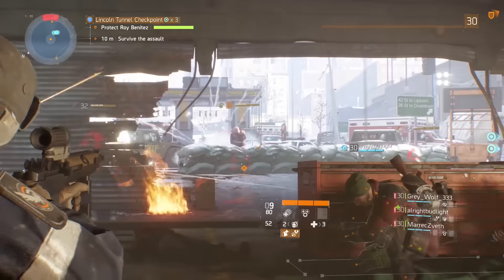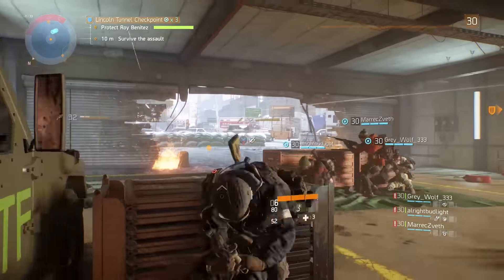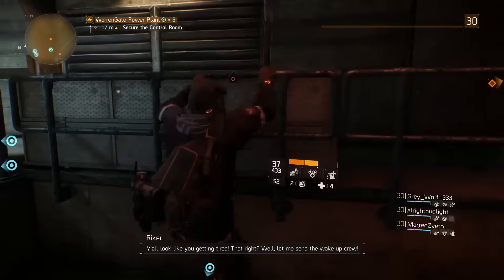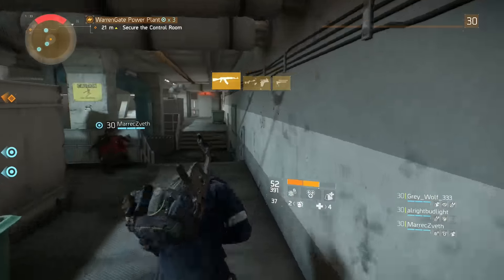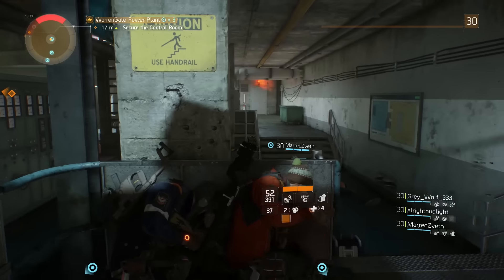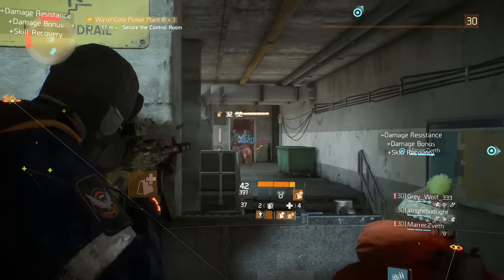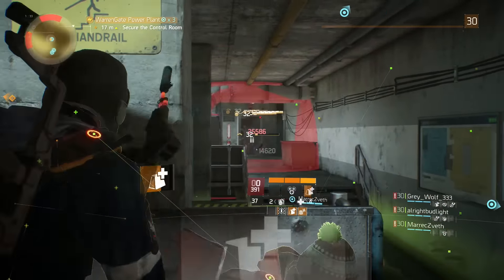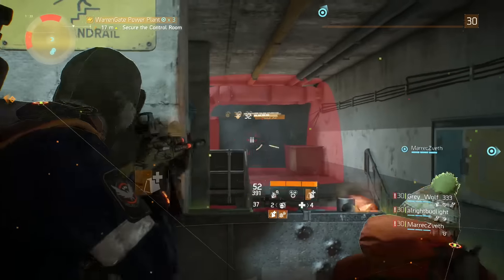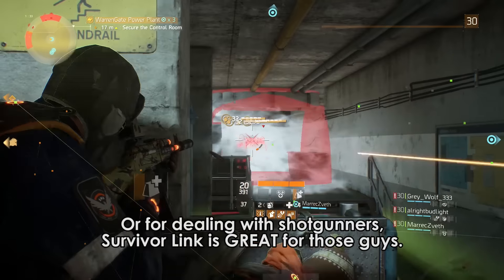As for signature skills, my group usually runs with 3 people on either Recovery or Survivor Link and 1 person with Tactical Link. Tactical Link is not hugely vital to the challenge mode experience because it has such a short duration, and all it takes is one poorly timed activation for it to do nothing — although it's great for bosses. Recovery Link is nice for when your team gets a little too spread out and you need some emergency heals or revives, and Survivor Link is great for those similar oh-crap moments, except you haven't been downed yet.